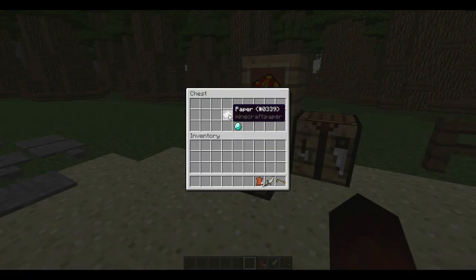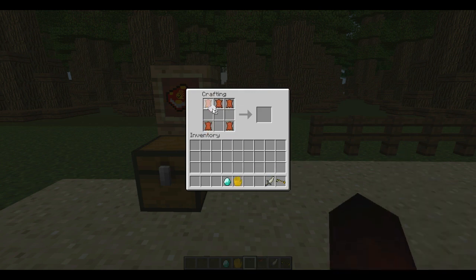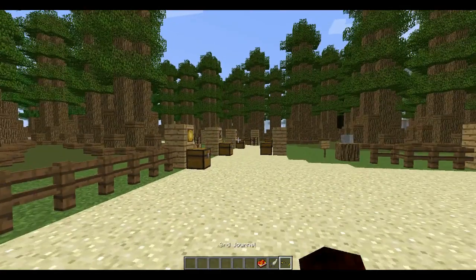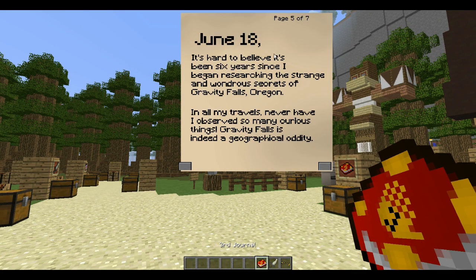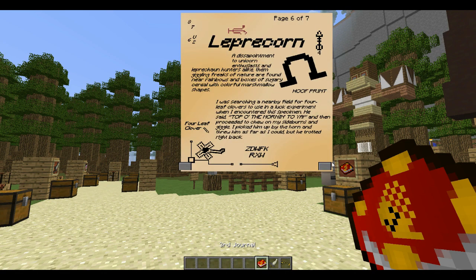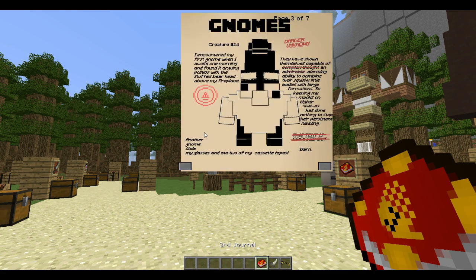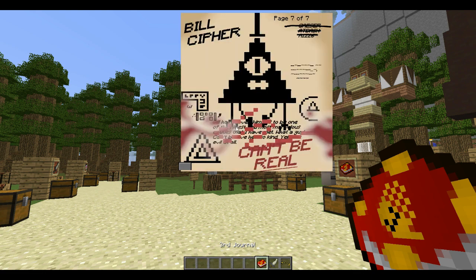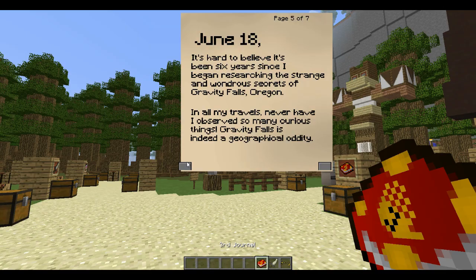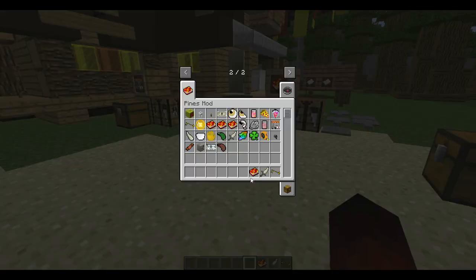And then we go on to the third journal, which has five leather, two paper, one six-finger hand, and one diamond. The thing about the third journal is it has a feature unlike the other two — when you right-click on it, you will open up the book and can look through the pages. There will be tons of pages hopefully in the next update. It has pages on the gnomes, the leprechauns, and there's Bill Cipher, with some stuff written by the author. It's a pretty cool thing.